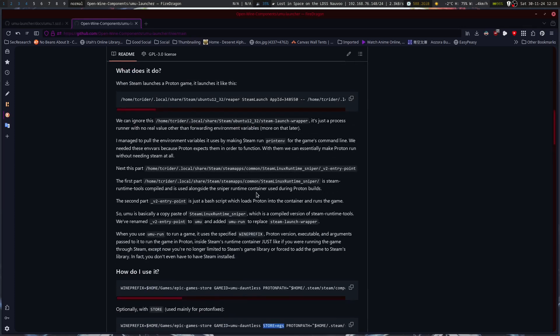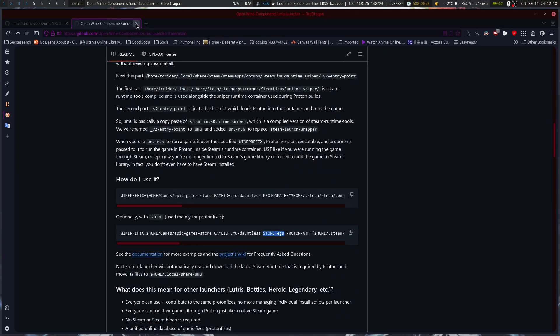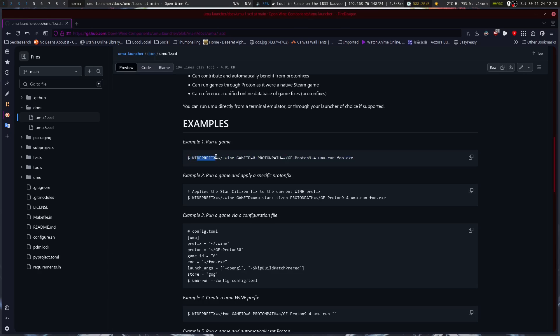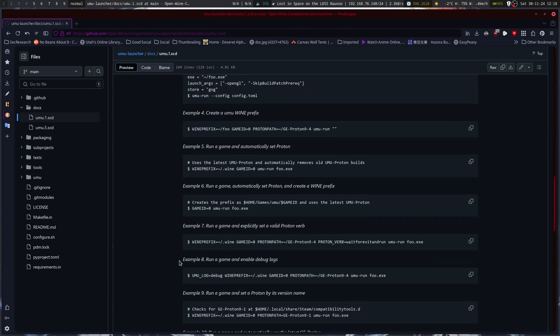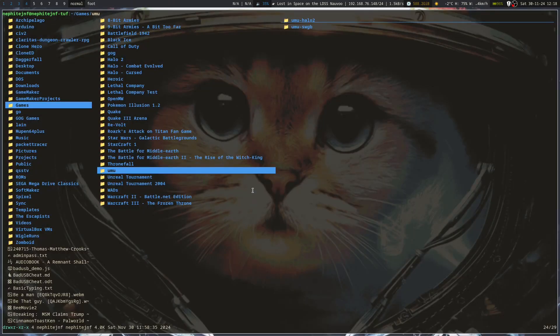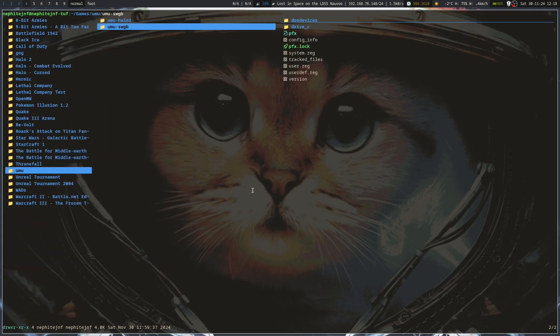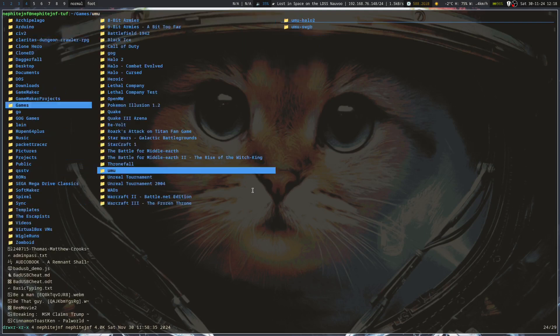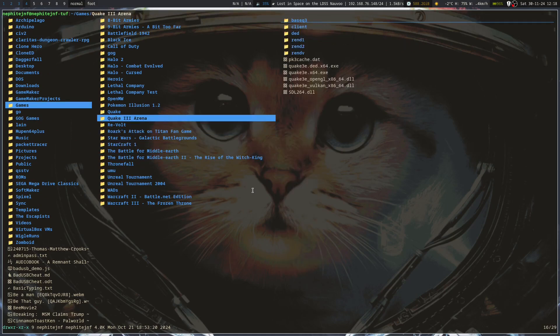The very basic way to run a game — pretty much any game — is just wine prefix. You don't even have to explicitly declare that. The simplest form is game ID Umu and then whatever game you're running. I've already got a couple I tried to run: Halo 2 and Star Wars Galactic Battlegrounds. It created those prefixes automatically upon first run of Umu. When you don't provide a Proton executable, it will automatically download Umu's latest Umu-Proton for you.